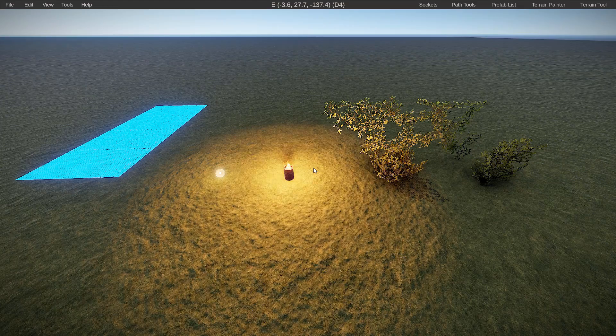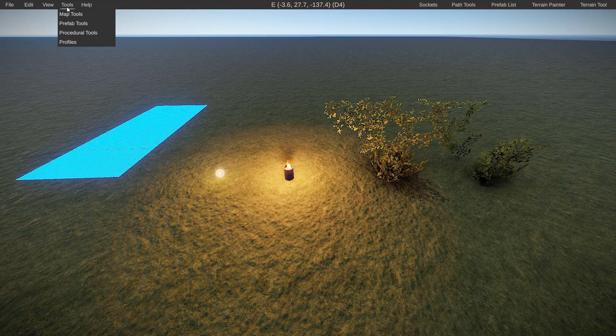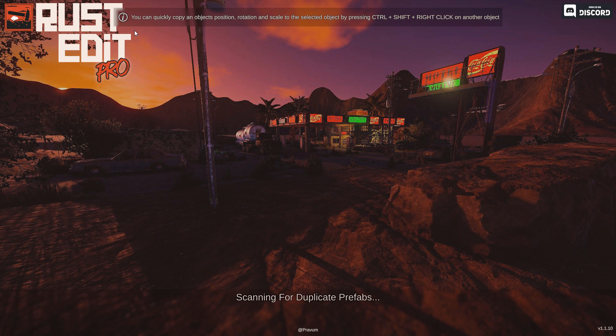The last tip I want to cover — and I've covered this in a previous video — is the Remove Duplicates tool. You can find this by going to Prefab Tools and then clicking on Remove Duplicates. This can take a couple seconds or even a couple minutes depending on your map size, and it will generally delete anything that's duplicated in the same spot. So if there's a prefab in the same spot as another one, it will delete one of those, reducing a lot of prefabs depending on how many times you've accidentally left a duplicate. I highly recommend running the Remove Duplicates tool.